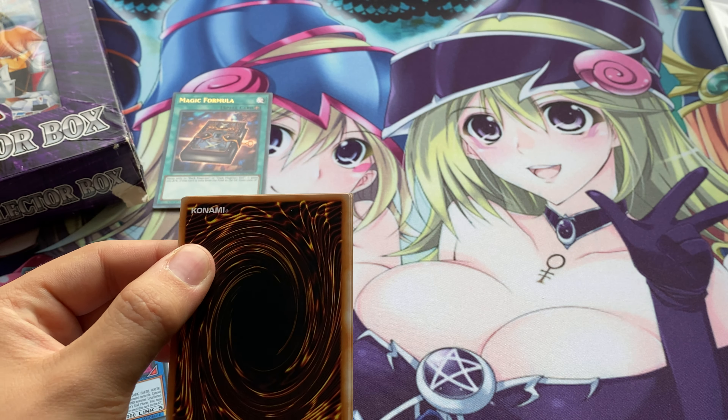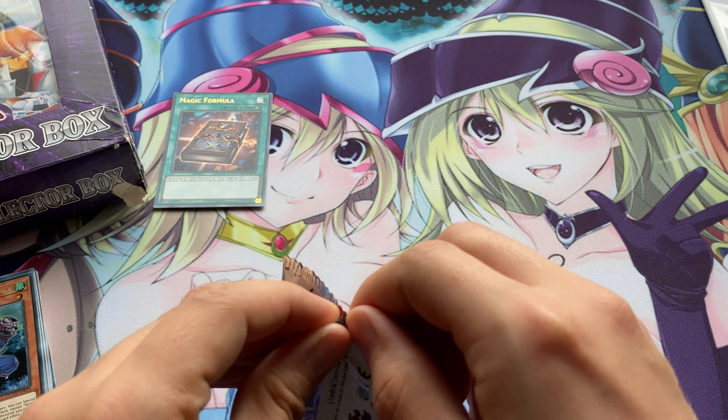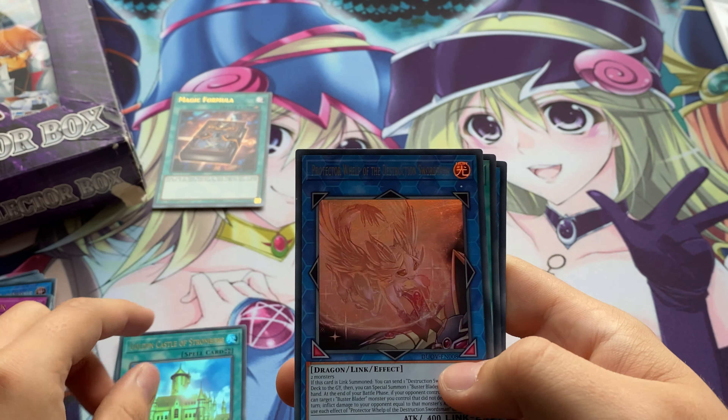I'm going to look at the end of the video and see which ones out of this pack are the rarest and worth the most, but I'm probably not going to sell them — just add them to the collection and keep going. Eventually I can build lots of different decks. Lib the World Keyblade Master, Dangerous Frightfur Nightmary, Speedroid Marble Machine, Malefic Tune, Cubic Ascension, Elemental Hero Infernal Divisor, Golden Castle of Stromberg, and Protector Whelp of the Destruction Swordsman.